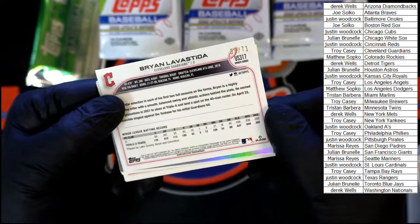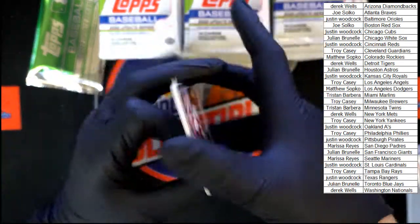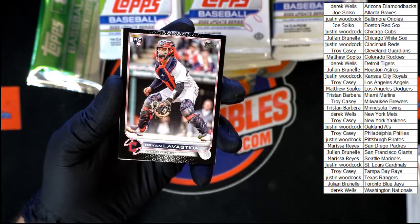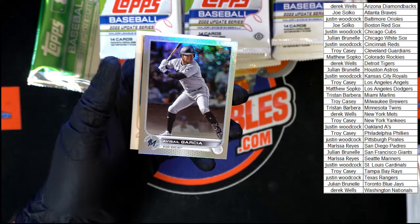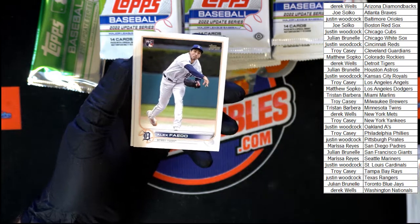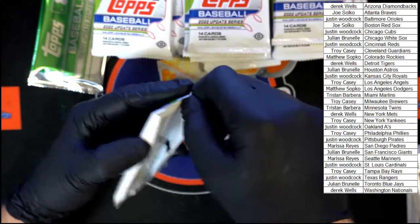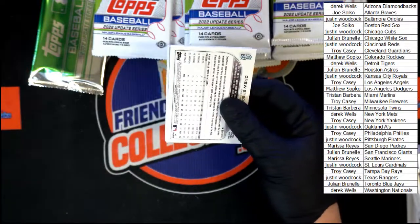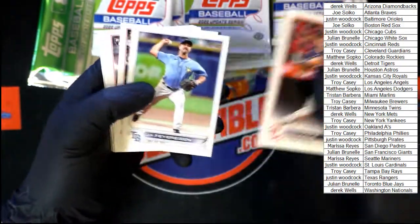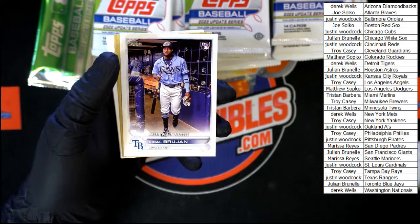Brian LaVastita — is that 50? That's like 50 of 71. Nice, very nice right there, going to the Cleveland Guardians and that's going to Troy C. And we got the rainbow foil — thank you Chad. Garcia, Norwood, Castillo. Castro, Monteiro. We got Ryerson, Frazier, Caselli, Vidal Brujan right there going to the Rays.